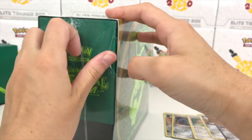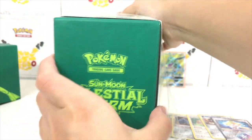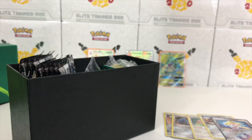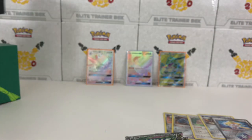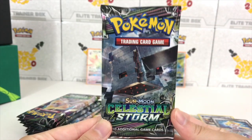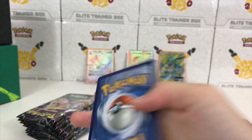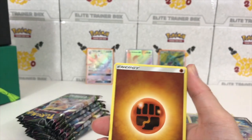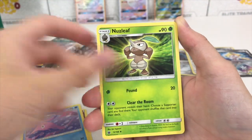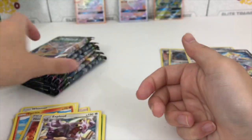I kind of like these elite trainer boxes, especially the new way they organize them where all the packs are just together — really easy to pull out. Slide this guy out — there we go. The little organizer is truly innovation at its finest. There are the packs — eight packs total. We're gonna start off with the Tapu Koko pack. Four to the front, angle the camera down — we got a Fighting type energy, Garbodor, Shiftry, TV Reporter, Hustle Belt, Exploud regular rare.